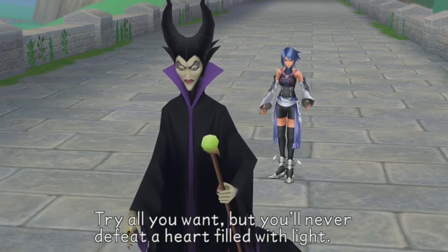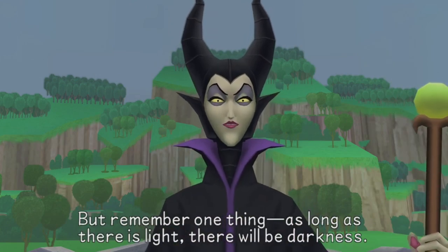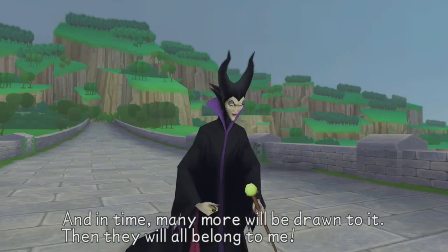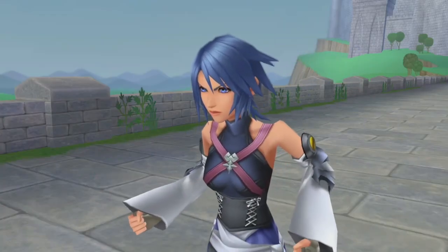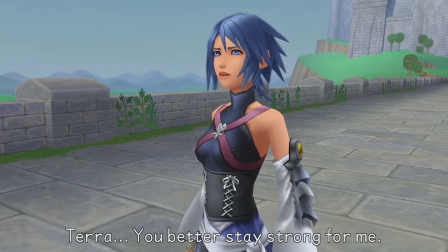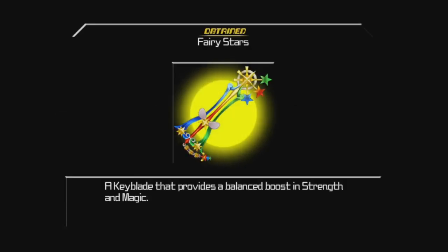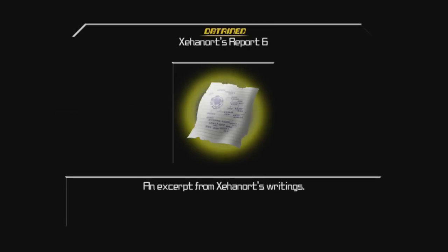We get the Fairy Stars Keyblade — provides balance, boost, and strengthened magic. And we get Xehanort's Report number six. Xehanort writes about three families of Keyblades: Keyblades of light, Keyblades of darkness, and Keyblades of heart. Keyblades of darkness are found in the realm of darkness and are counterparts to the Keyblades used in the realm of light. The Keyblade of Heart came into existence when the world was reorganized after the Keyblade War. Only by gathering seven hearts of pure light may one forge a Keyblade of Heart and open the door to Kingdom Hearts — giving that person control over all worlds and all people.